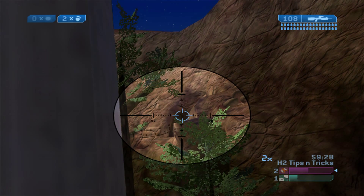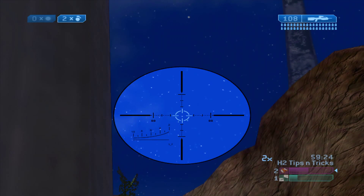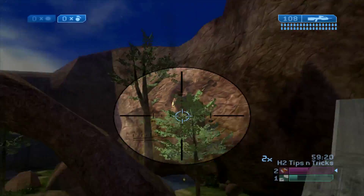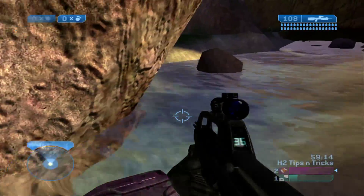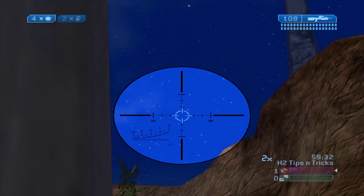I'm showing you a grenade spot where you can nade down Sniper from almost complete cover. If you saw where I was aiming, there are some black lines in the back of the Sniper cave. If you stand behind the left pillar on top of red base, aim at that, look straight up — there'll be three stars in a triangle shape, and you aim directly at the topmost star.